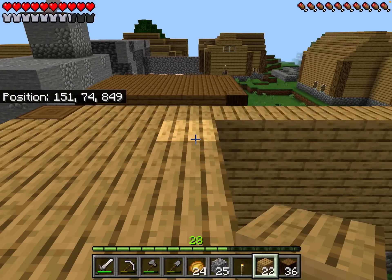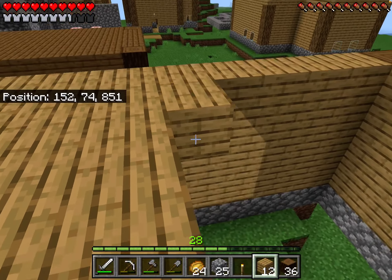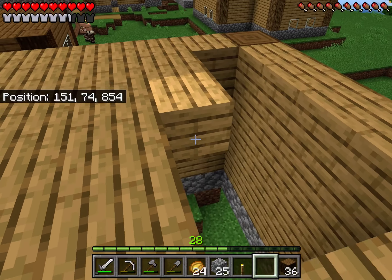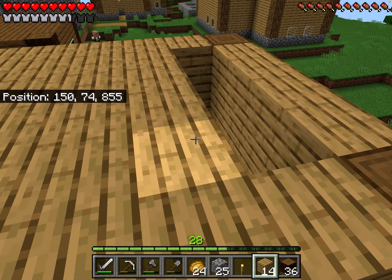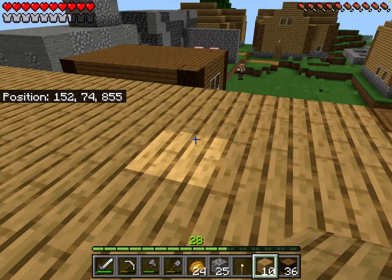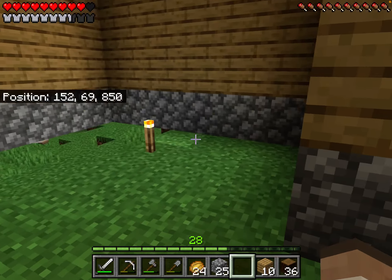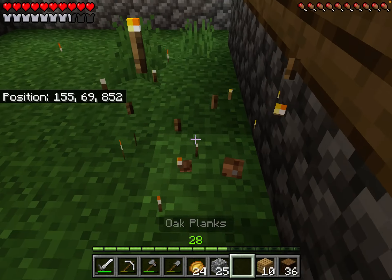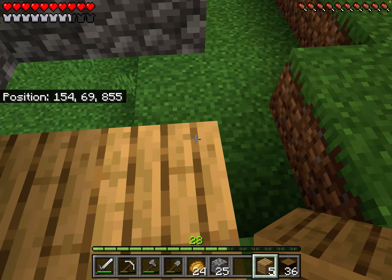Or a weapon. I don't even know what the smithing table's village job type is. There's only a couple I ever remember — like, the lectern is a librarian, which is kind of easy because of books, because it's made up of bookshelves. Now we've got to light this area up. We got three punches, and then we'll add windows.